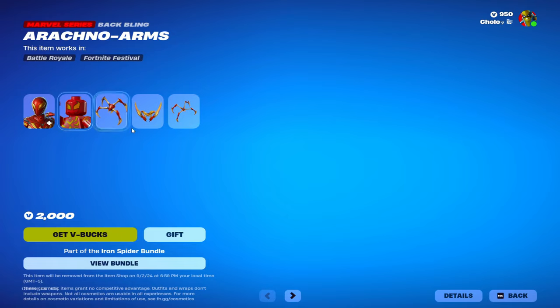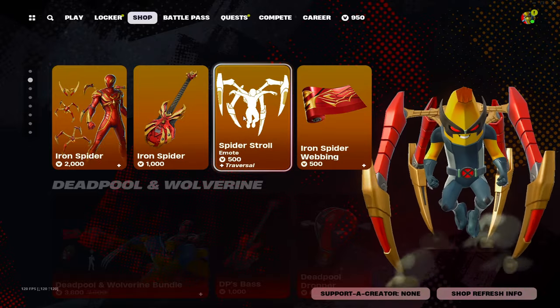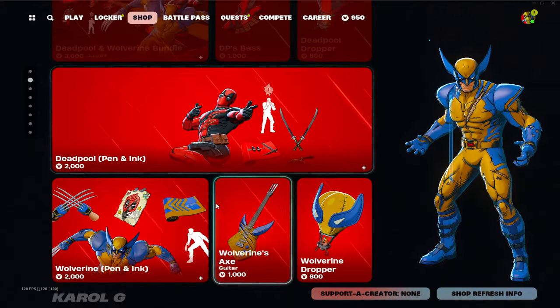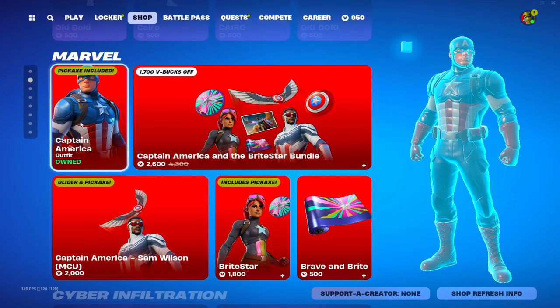Iron Spider, if you haven't seen him already — pretty decent skin, pretty clean. Awesome emote. Deadpool's still in there. Got Carol G — don't want to get copyrighted.